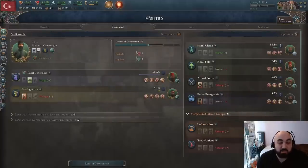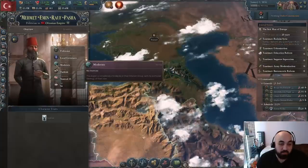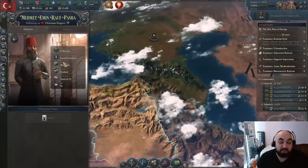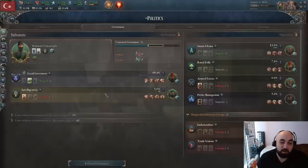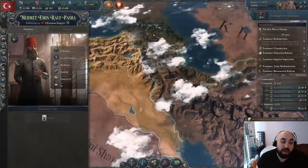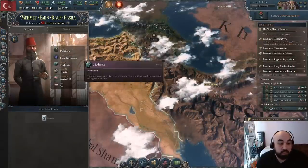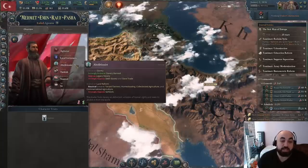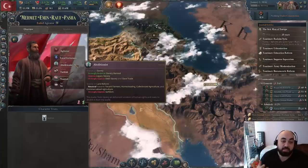For the Ottomans specifically — and I believe this is because they start with a moderate local governor — there's another approach. If we exile the dissident, we first need to pull him out of government to make him a dissident, then we can exile him. When we exile him, his ideology will change — right now he's spineless with no stance. If we exile him, he'll grow a spine and gain an ideology. It's not always abolitionist — sometimes it's republican, or something else.